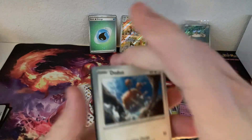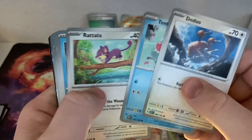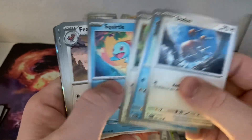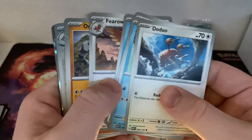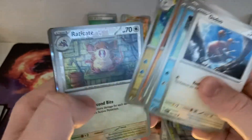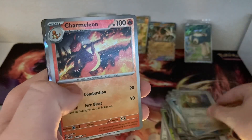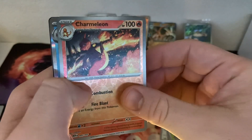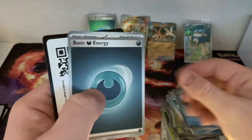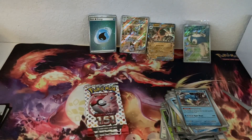I'm basically looking for anything new. Rattata, Squirtle. I think Fearow's a new card for my set here. Dragonair — I think that's a new one for me as well. Reverse Raticate, beautiful Charmeleon, and Gyarados. Kind of striking out here — we've really only got a hit on that first pack.